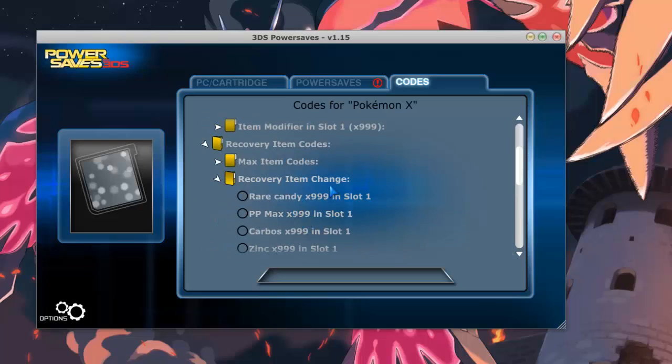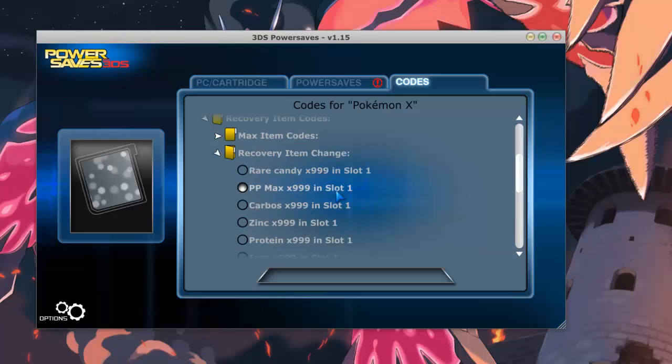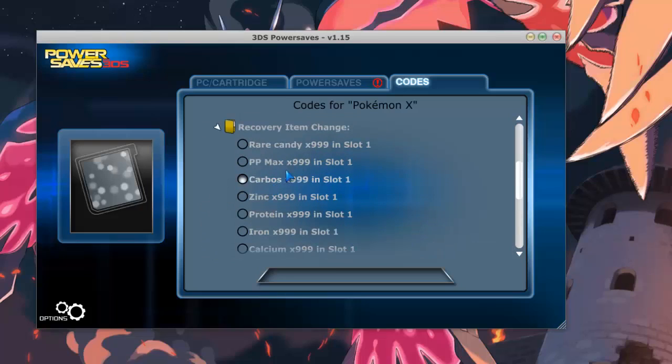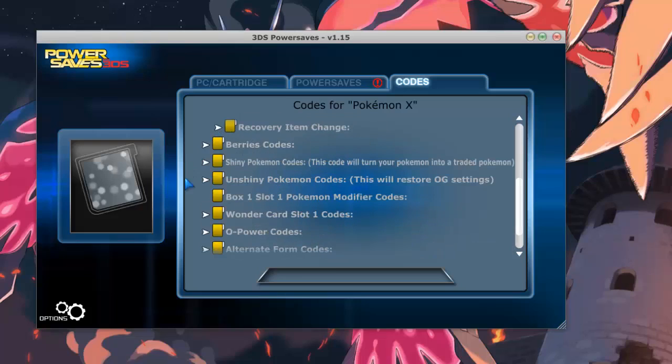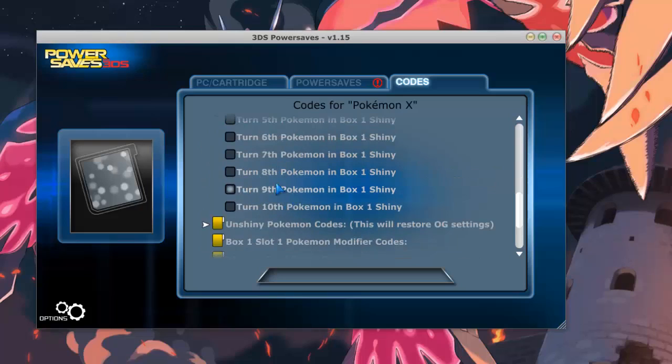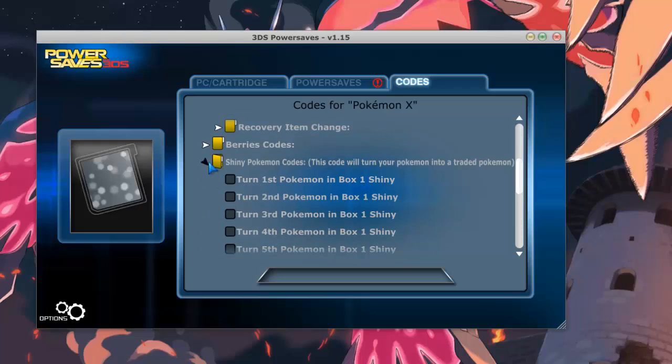Then you have all your other items — max Calcium, Iron, Protein, Zinc, and PP Max, Rare Candies. And then you have the shiny code that I keep seeing on Battle Spot.